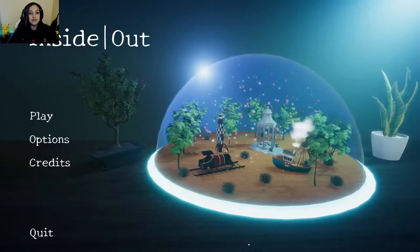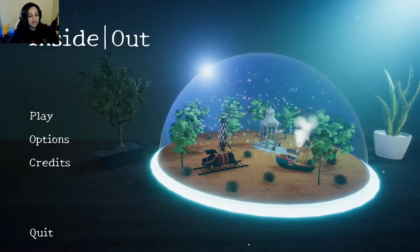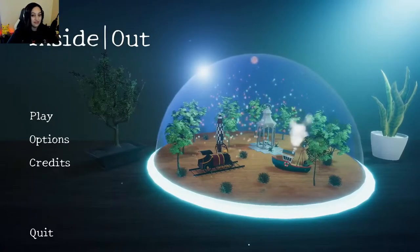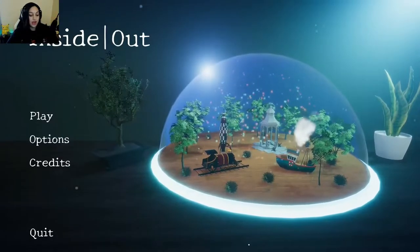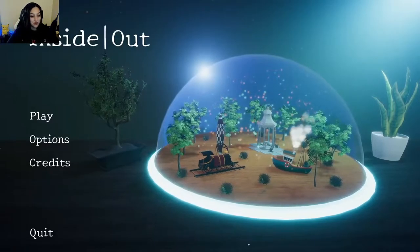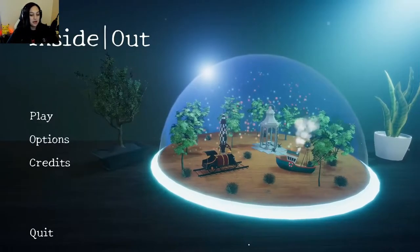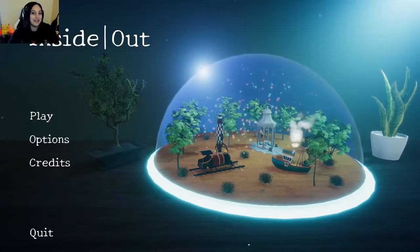Hey everybody, I'm Luck Rabbit, and welcome to Inside Out. This is a first-person adventure game that I found on Itch. You are in a snow globe-ish kind of environment, and you can manipulate the stuff inside of the globe to make things happen. I guess you gotta try to escape. The game looks so pretty and I'm excited to play it, so let's get started.